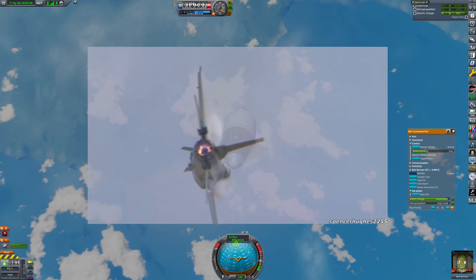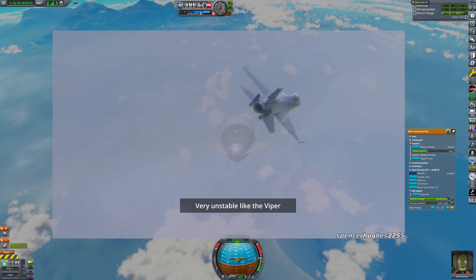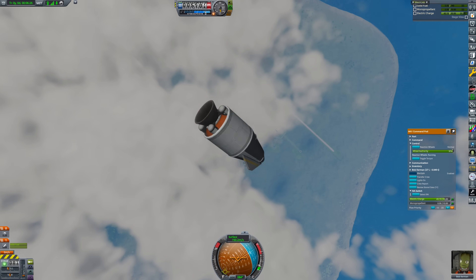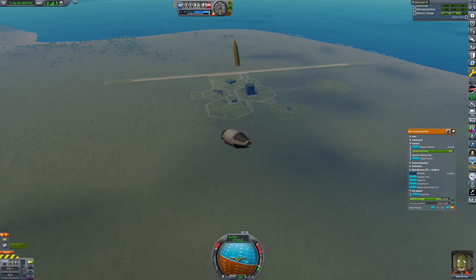Due to the aerodynamic instability of this design below Mach 2, you should be able to maneuver the craft like a butchered glider. Nose or tail first works the same way because we lack a rudder surface. When you reach a comfortably close distance to your home base, deploy the parachute and prepare for landing.